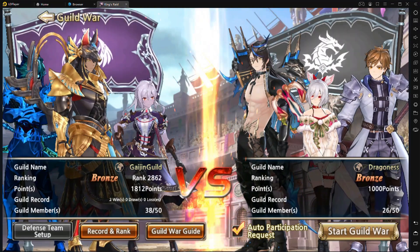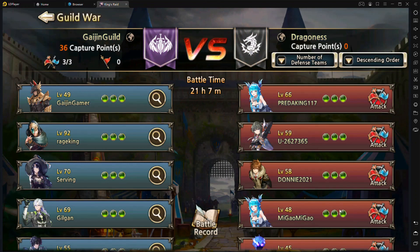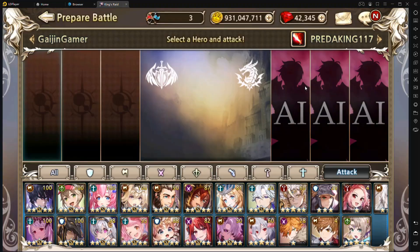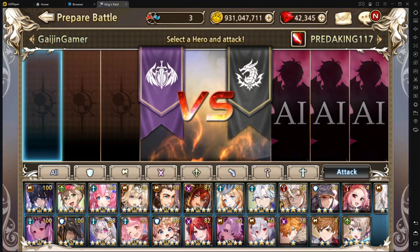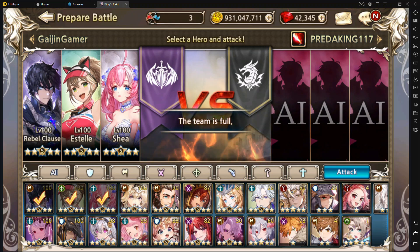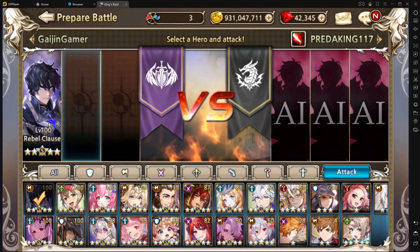Once you get into the guild war, here's what it's going to look like. Hit Start Guild War and you'll use three of your characters to attack three of your opponent's setups. We're currently facing all AI right now, so this should be super easy. If you're facing AI and you have really built characters, you can set up a full team, or if you just want to save some time, you can just use one character, hit attack, and it should be super easy.